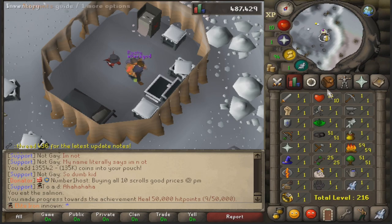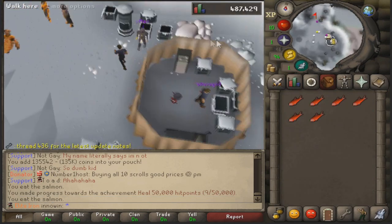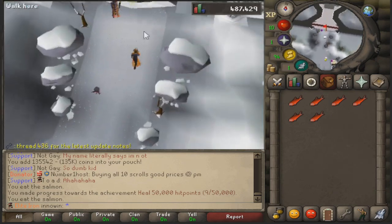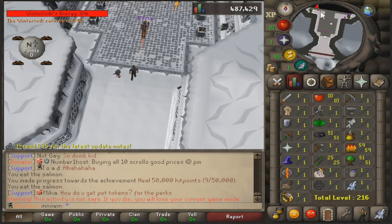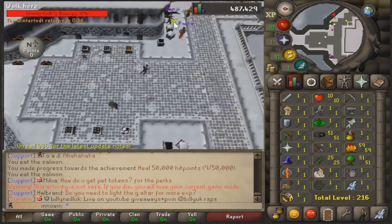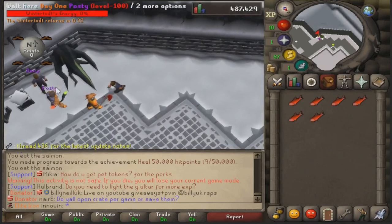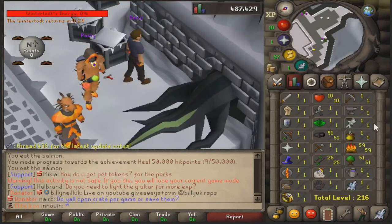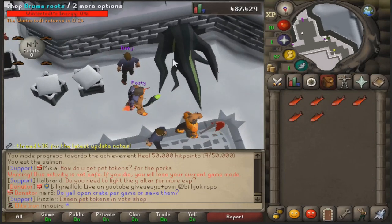You want to stay at 10 HP so you take less damage, because with the snow and everything you take more damage the higher HP you are. So normally this is the first thing people rush on their Iron Men. I don't know if I'm going to camp here until 99, but I am going to camp here a bit and just stack up a decent amount of crates and then do a spam open of them to see what I can get.